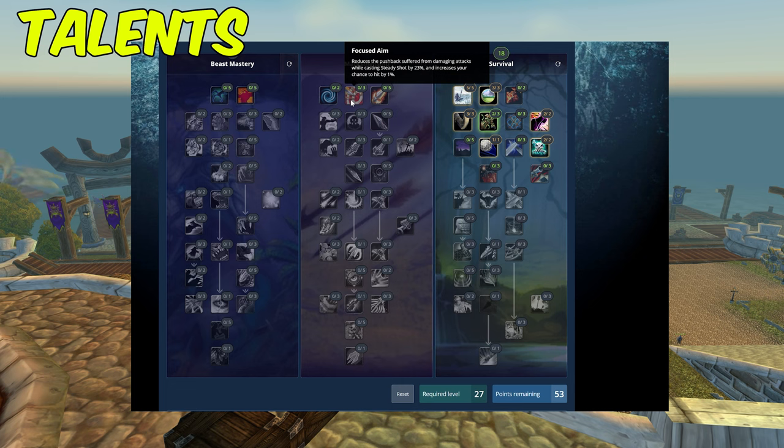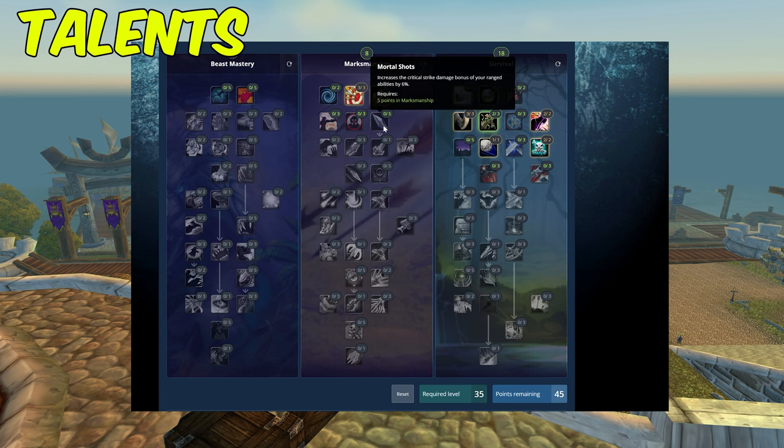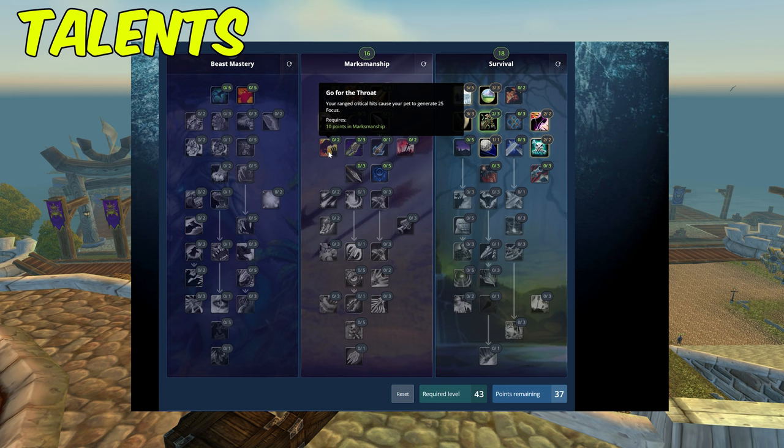You also want at least two points into Entrapment, which makes Frost Trap and Snake Trap trigger a root when players run over them — very useful for kiting. In the Marksman tree, get as much Focused Aim as you need to reach the five percent hit cap. I currently have three out of three but I'm over the hit cap, so I'll be dropping at least two points. I also have five out of five Lethal Shots, five out of five Mortal Shots which increases bonus damage by 30 percent.